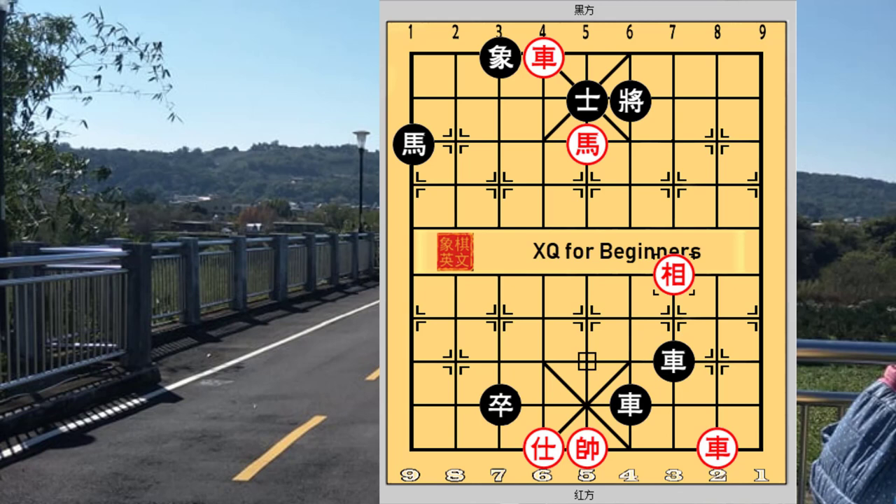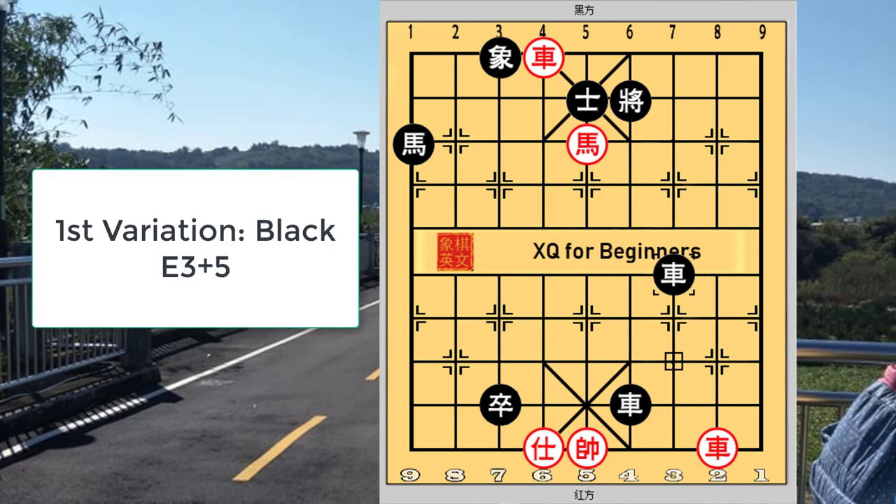In the main line of the puzzle, r7-2 to capture the elephant was given. What would happen if black played e3+5 to capture the horse? Red would move his chariot to the other file where these two chariots will be able to checkmate with the double chariots checkmate, which will be mentioned in another video.